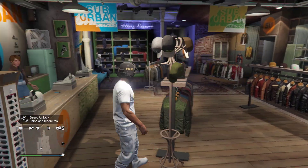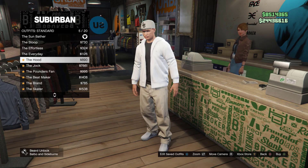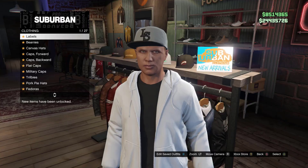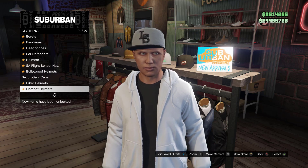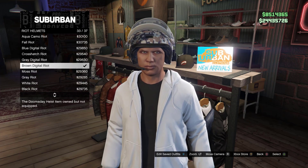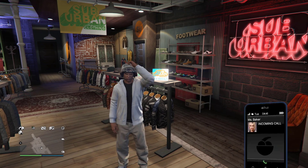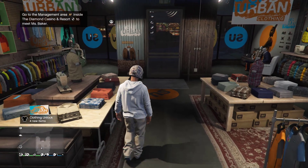As soon as you make your way online, go ahead to any clothing store and buy one standard outfit. Doesn't matter which one. Then go to the hat section, go to riot helmet, go to number 33 — the brown digital riot helmet — go ahead and buy that. Then put your helmet visor down.